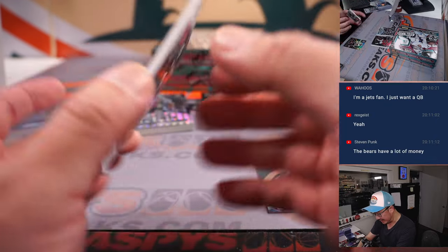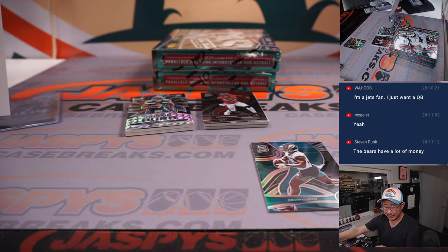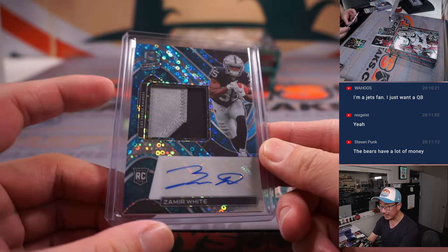And we got 56 out of 60, Zamir White — silver and black patch and autograph going to my Raiders. Nico got the Raiders straight up, gets the RPA, 56 out of 60.